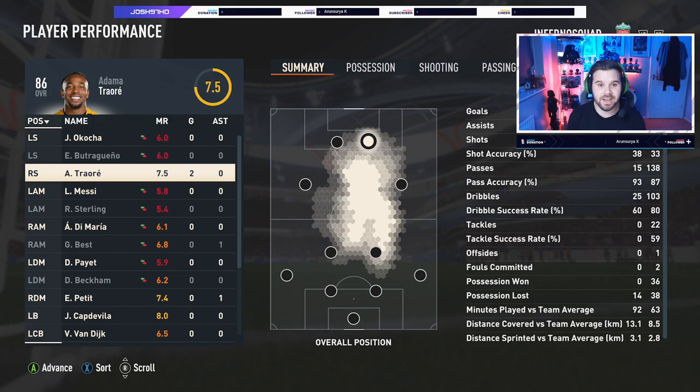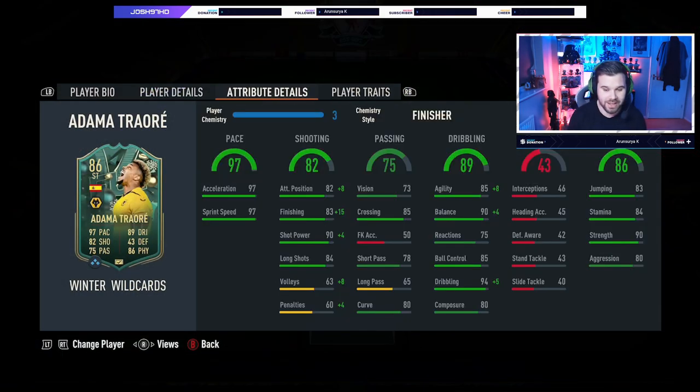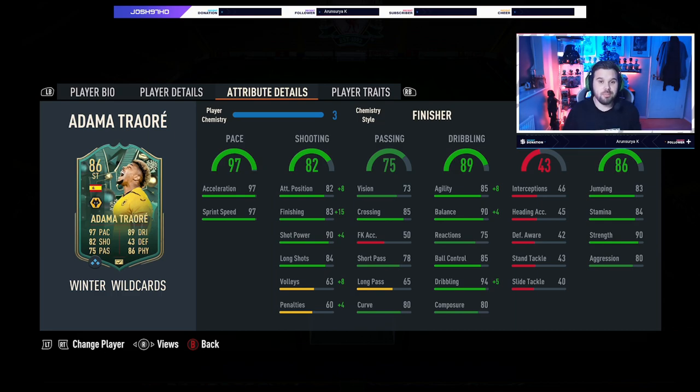Let's get into the player summary. My overall thoughts on the Winter Wild Card Sweat King, Adama Traore — I actually really enjoyed this card. Three games, five goals — it's a good record, even though we didn't win a single game. What I did like: four-star, four-star, really good. High-low work rates, really good for a striker. As soon as he got in behind there was no stopping him, and even in front of goal in one-on-one situations he's pretty good. Obviously not the best finisher in the world — in some occasions he just couldn't get it in the back of the net, because finishing of 83 isn't the highest, and that 80 composure plays a role too.